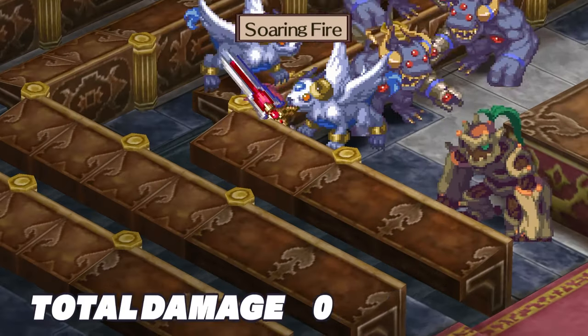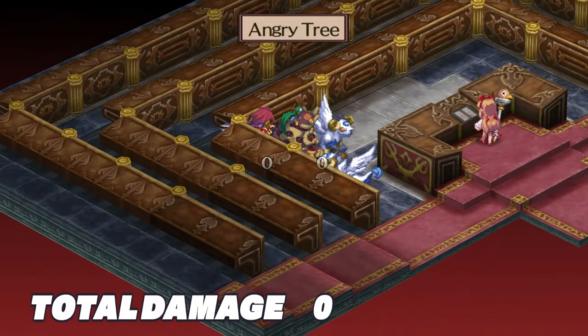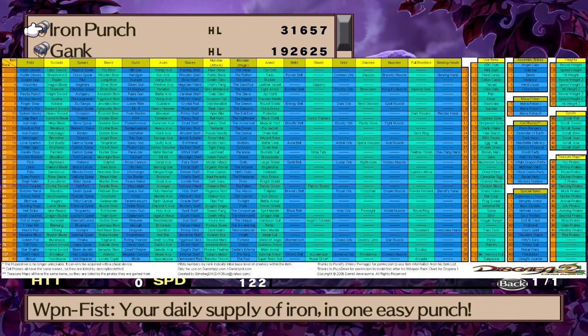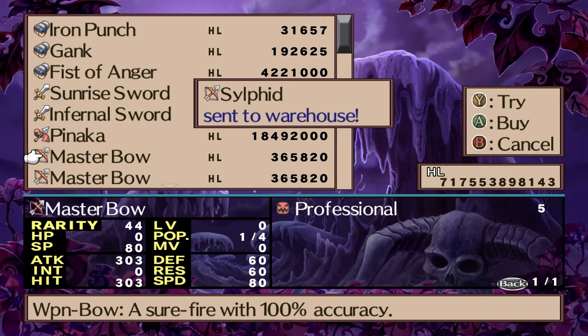I'll start by going over the basic mechanics and tools you'll be using throughout the game. A lot of it just carries over from the first game, so I'll go over the differences between the two as well as the new mechanics introduced. The shop and item ranks work exactly the same, but this time, instead of being able to get up to rank 38 items in the shop, you can only get up to rank 34 items. I'll go more in depth on how to get higher ranking items when we get into postgame.